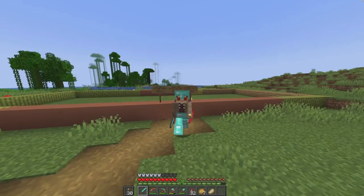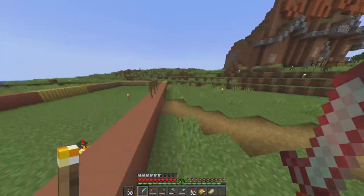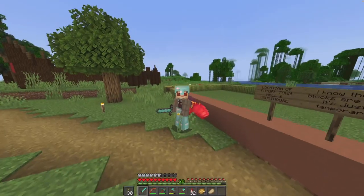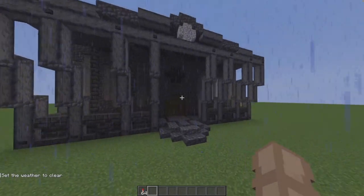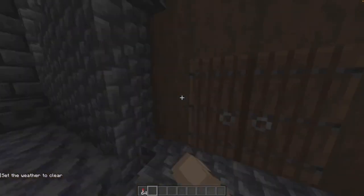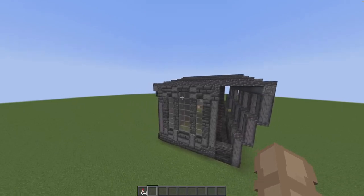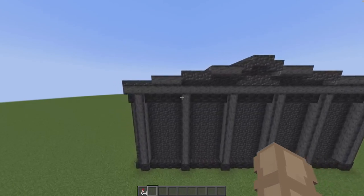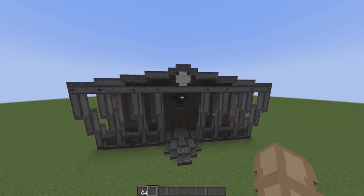A few episodes ago I said that I would be building a town hall here. I have finished my design in a creative testing world, so I'm going to show you guys that. Here we are — let's set the weather to clear. This is my town hall design. I have not finished the interior; I think I'm going to let the other Zapians do that. I really like this. I am so happy that Mojang has added so many lovely gray blocks because this is really my color palette.